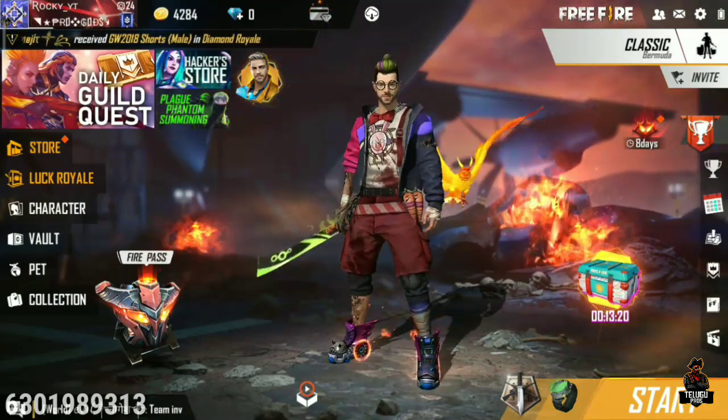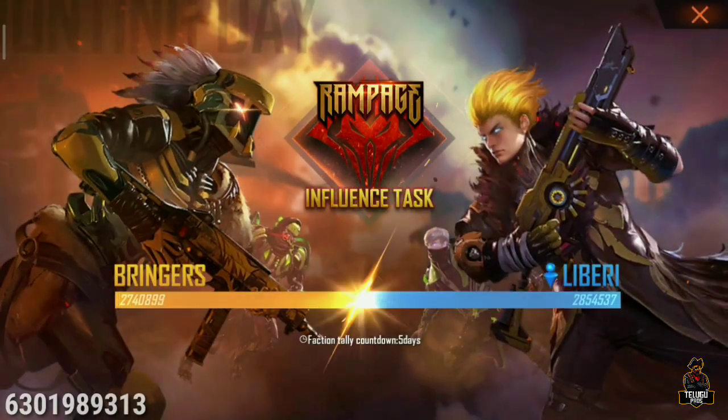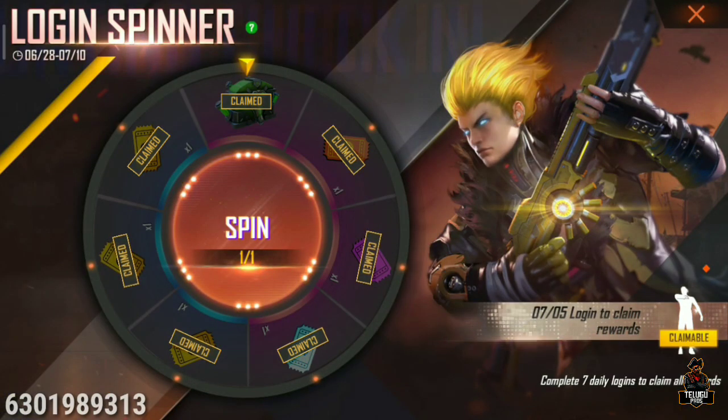If you want to save money, you can choose from the available options. Click on the skull bomb. Click on the login spinner. Click on the right side.